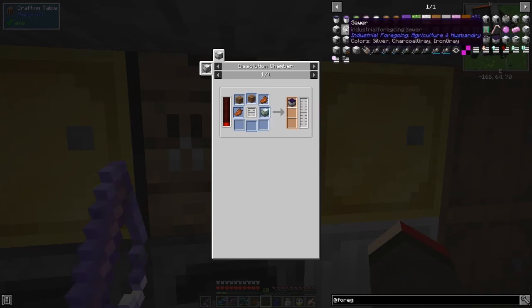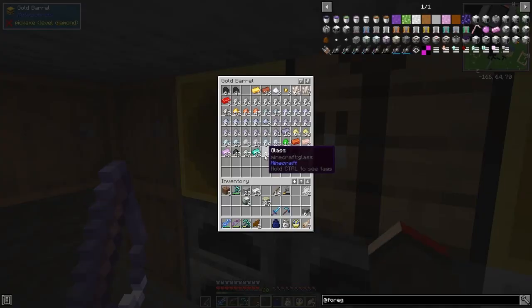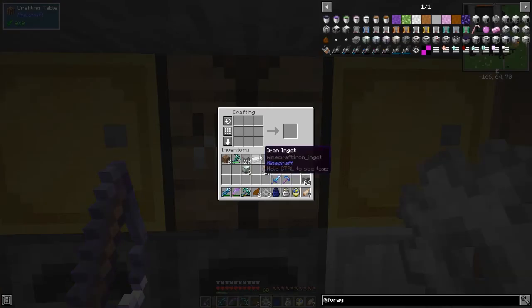So I'll make a sewer. We need four bricks, two plastic, and a couple of gears. How much iron have I got? 12. Let's put it up like this - I need to make some more because we need to make some buckets. There are buckets in the recipe. We need to smelt some of this out.